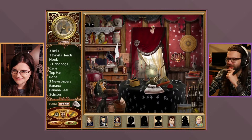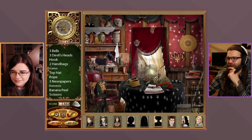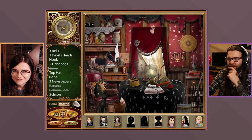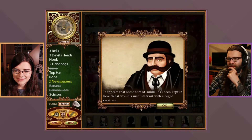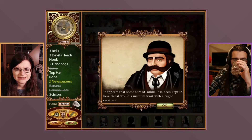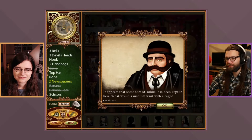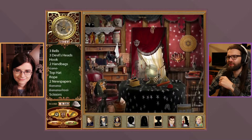Now in Carswell's séance room. They find a cane — or is that a cane? Yes, and a banana and the banana peel. Sherlock notices that some sort of animal has been kept in a cage here. What would a medium want with a caged creature? It's not a ghost — well, maybe it's a caged ghost!